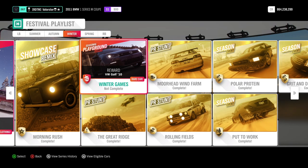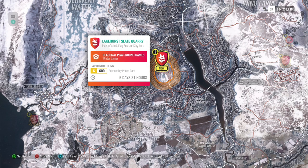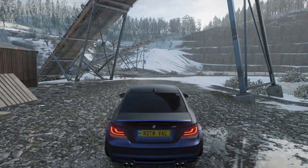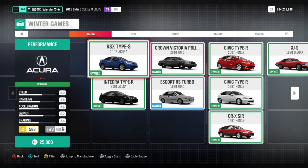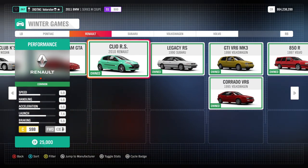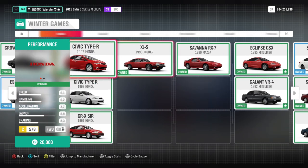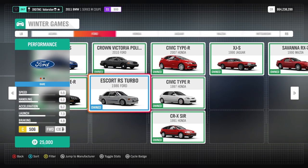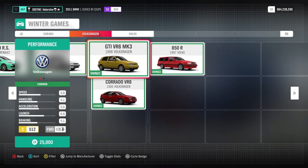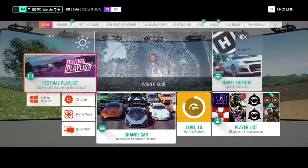From the playgrounds we can win the Volkswagen Golf 2010. For the C class events, there are many cars you can use. I have one tuned that's actually pretty fast, so I'll probably take that one. The Honda and Ford are also not bad. The Legacy RS is also a very good C class car. I'll be doing the trial and playgrounds on my Twitch stream later on.